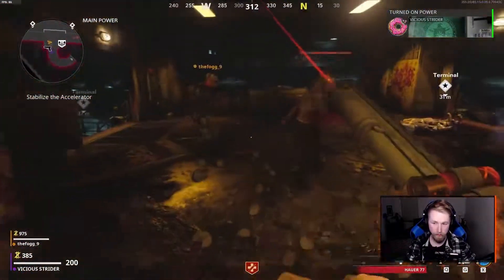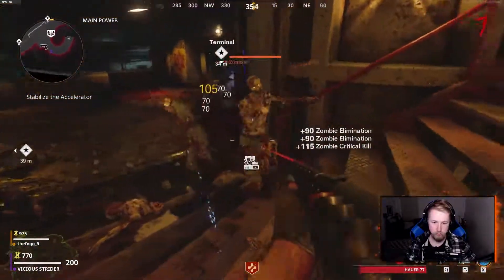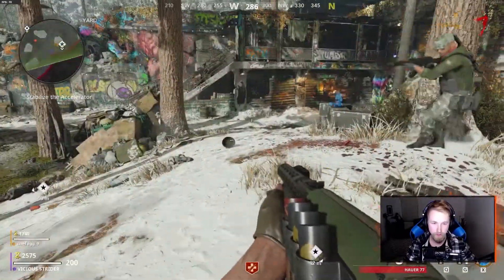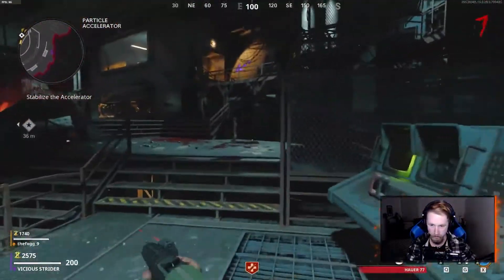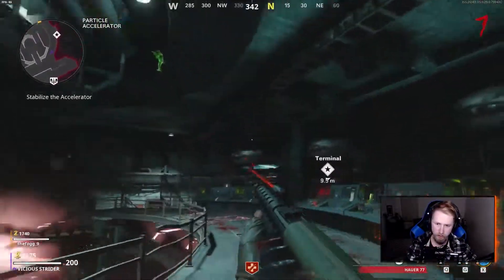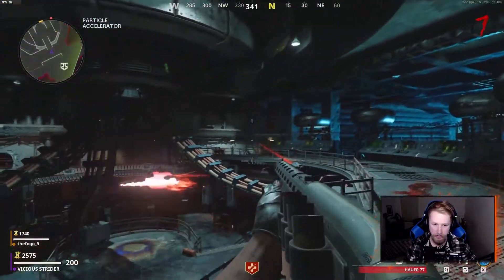Are we going up? Yeah. All right, that should be the last zombie right there — the crawler on the ground is what I mean. We're going to do the terminals now. Where are the terminals? It's down here — it turns on the anomaly. I'm going to go through the anomaly, just hang out, don't get killed.